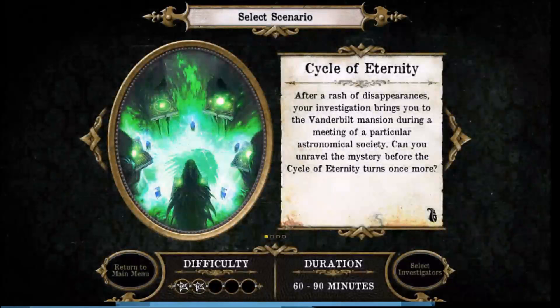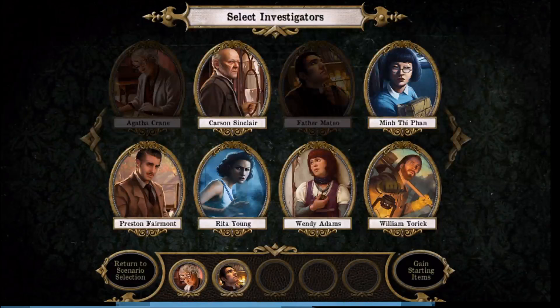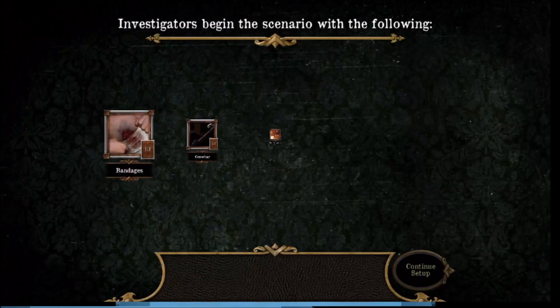Going into New Game, we've got 'Cycle of Eternity' and we'll select our investigators. I'm going to go with Agatha Crane, a paranormal psychologist, and her opposite, Father Mateo, a man of the cloth. Now we'll generate a starting set of items — bandages, crowbars, and so on.